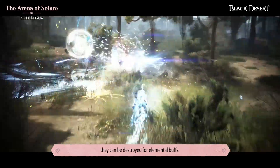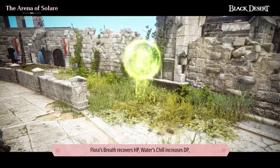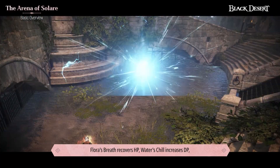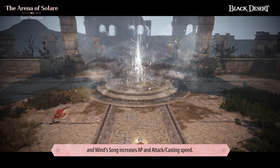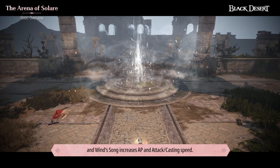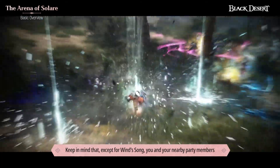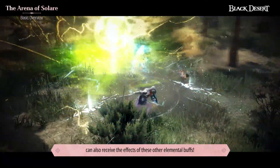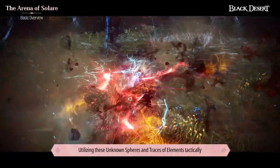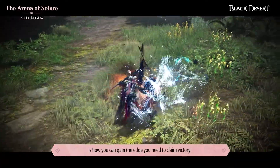As for the Traces of Elements, they can be destroyed for elemental buffs. Flora's Breath recovers HP, Water's Chill increases DP, Fire's Warmth increases AP, and Wind Song increases AP, attack, and casting speed. Keep in mind that except for Wind Song, you and your party members can also receive the effects of these elemental buffs. Utilizing these Unknown Spheres and Traces of Elements tactically is how you can gain the edge you need to claim victory.